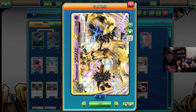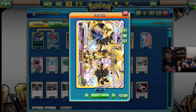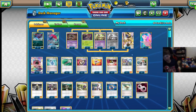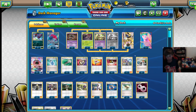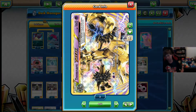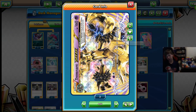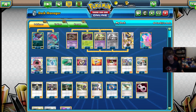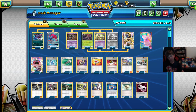Then 2 Trevenant BREAK. This is so if you need to put down some extra damage, you can. If you did like 150 with Zoroark, then you can place damage to hit 180 with Trevenant — maybe on something like the Necrozmas, the regular ones, and then take a knockout on it. It also gives a plus 50 HP on the Trevenants, which is super good. It's a 2-of card because you're not really going to be putting it on all your Trevenants.